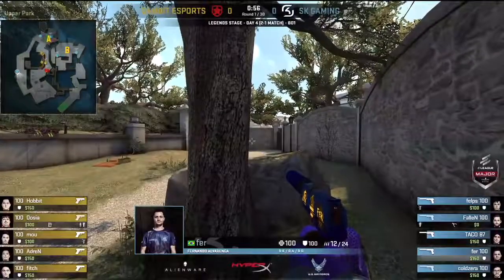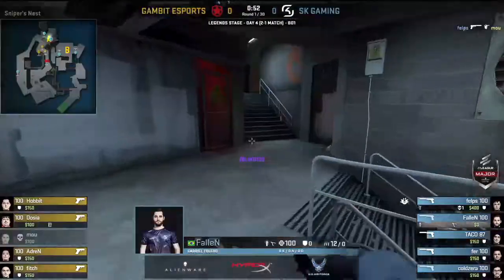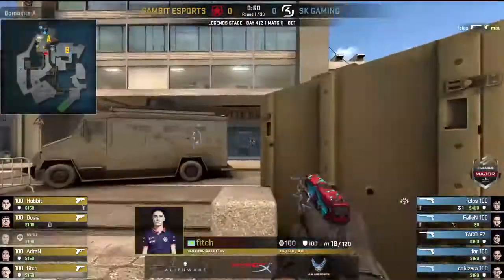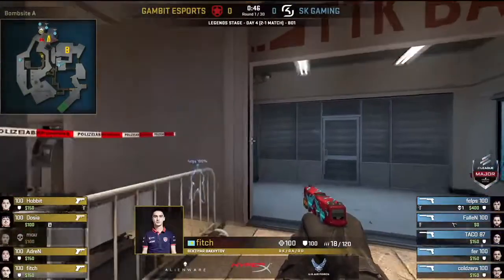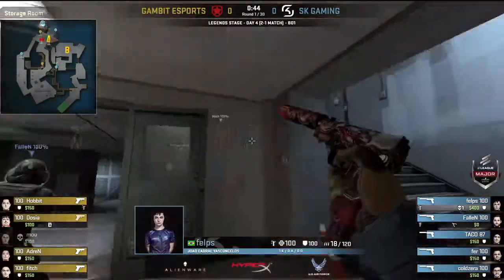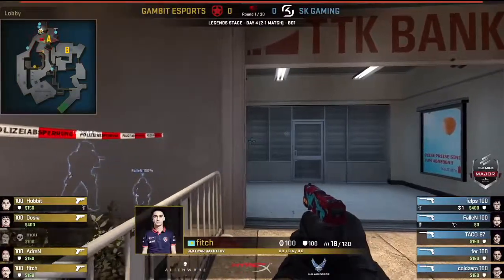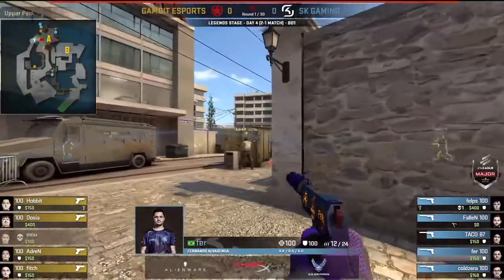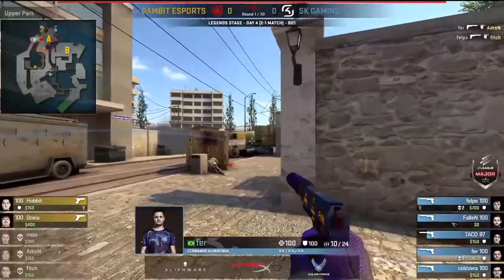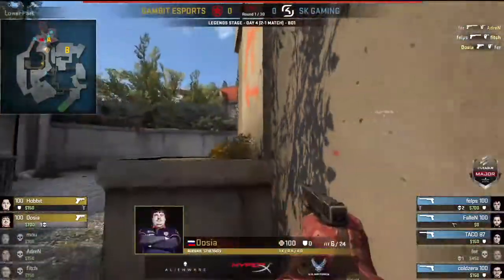He's potentially able to pull off a very good flank from this position, but here comes a very fast push. The flank won't be good for much unless SK can hold on to the site for a few moments longer. Nice kill from Fels, who falls back into the bank position, daring Gambit to try to push in — but they will not. They hold with the bomb, and Fur will come in from the back. Adren will be unsuspecting. Taco is still looking to flank, but Hobbit's got to go back to the side because his teammate's going to drop.